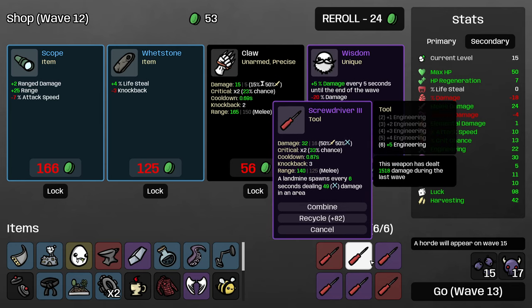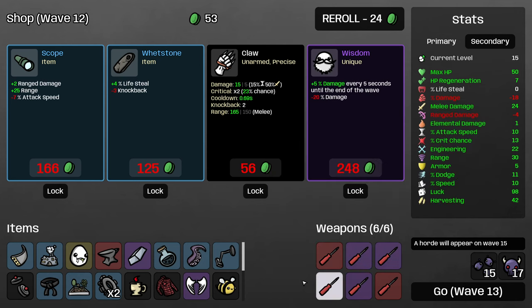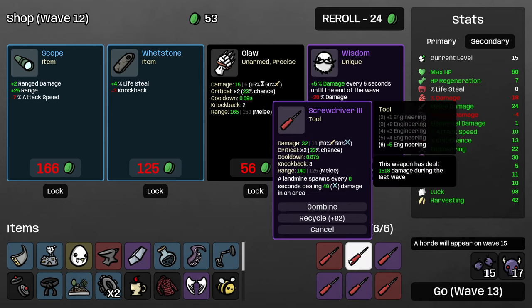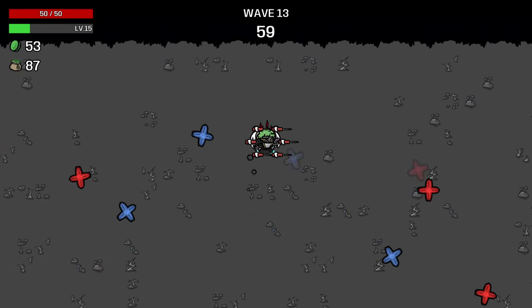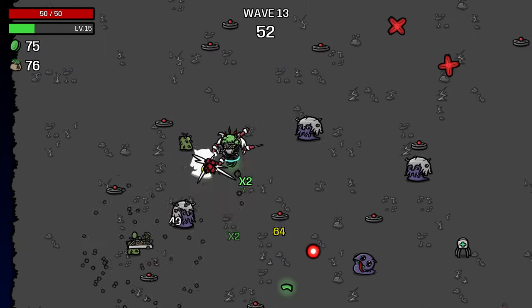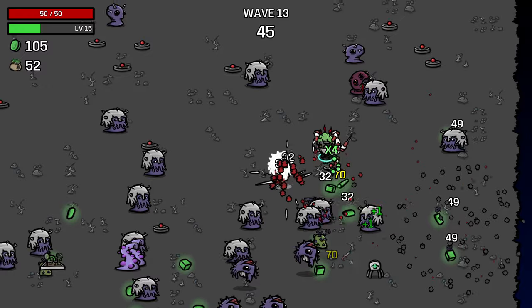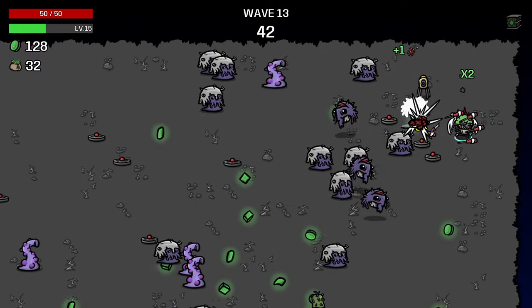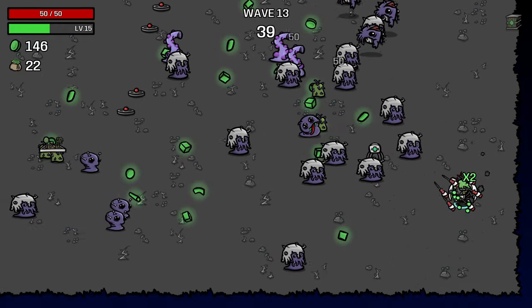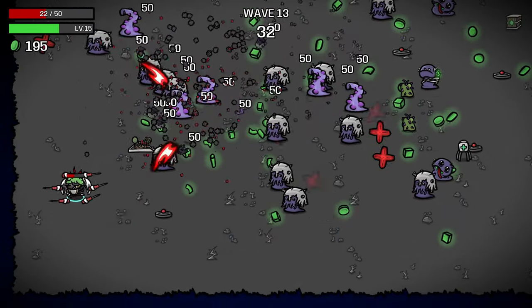That also means I probably will not buy most screwdrivers I find because we're just going to get that for free. I might buy whetstone here — the lifesteal is not a huge contributor to our healing, but right now my regen is pretty weak so maybe I should buy it just because it's an efficient way to heal. Actually I think I can avoid that and just go to the next wave. We definitely can't get hunting trophy money from the landmines because they can't crit. The question is can the Glutton explosions give us hunting trophy money — I'm still not sure whether they can or not because they can critically hit.